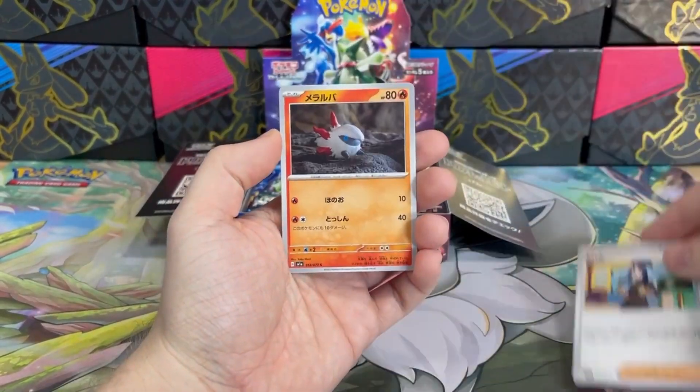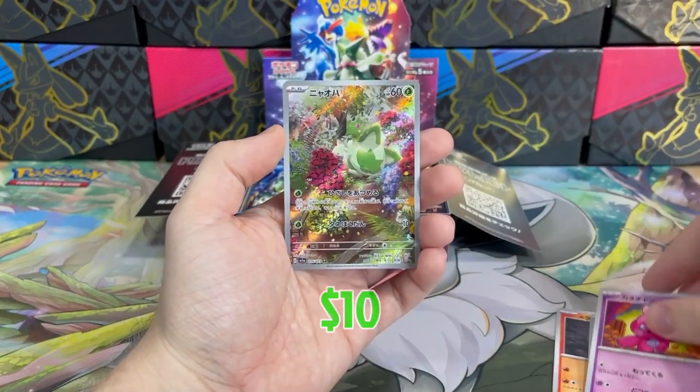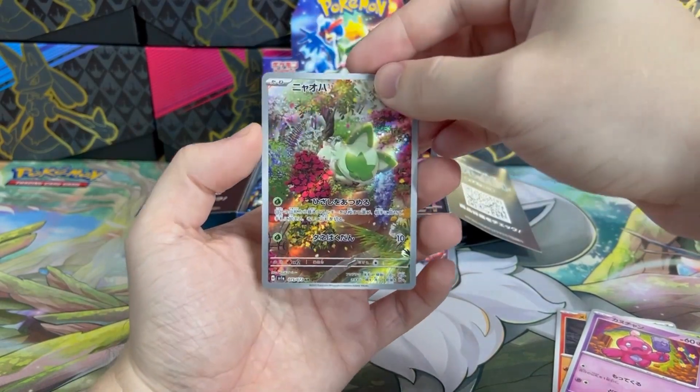Alright, let's move on. It's Dendro, Larvesta, Shroodle, Tinkatink, and wow — Sleeping Sprigatito AR! Take a look at this card, it's just exceptional. I mean, look at the colors and the tails. Wow.